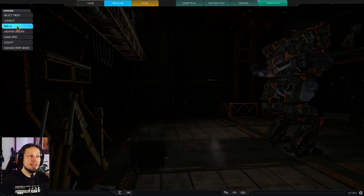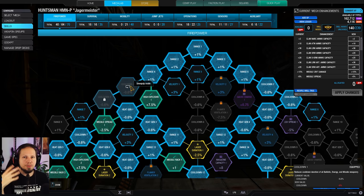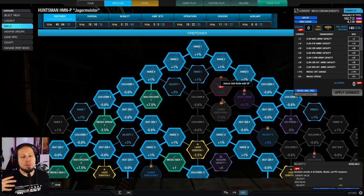I'm using the P variant here, but you can do it on the prime by just swapping the hard points. You don't need the P variant because it's an omni mech — you can just swap the shoulders and the arms to your liking.